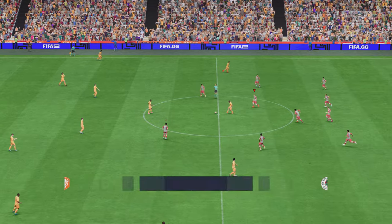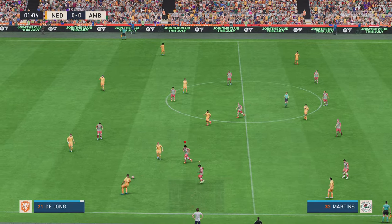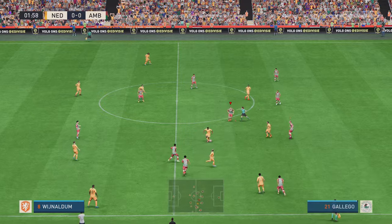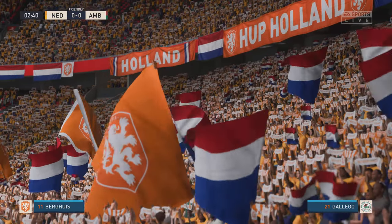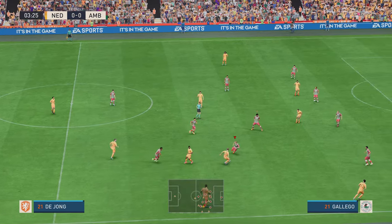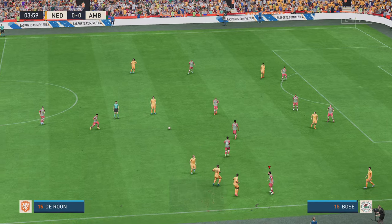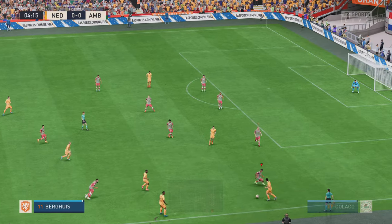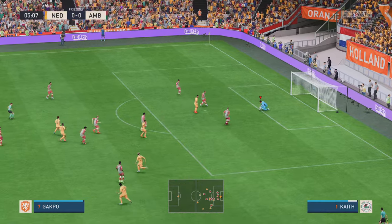And they kick off here. Dumfries, De Ligt, Steven Berghaus, and it's with Dumfries — and out of play for what will be a throw to the Netherlands. De Ligt, now with De Jong.